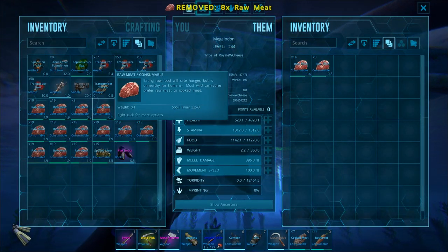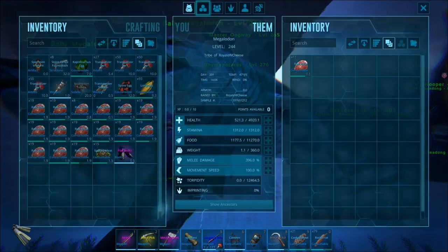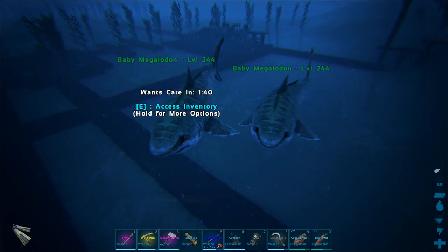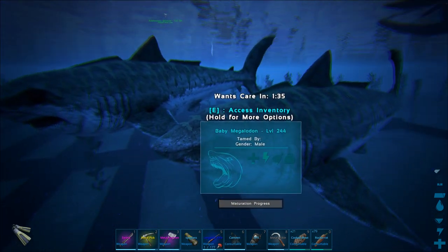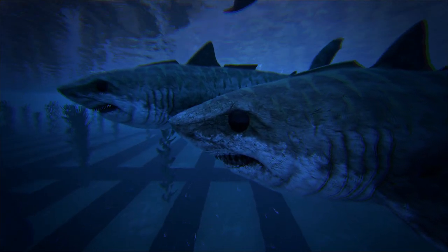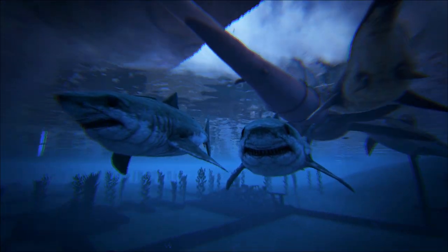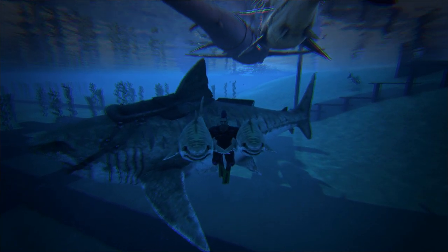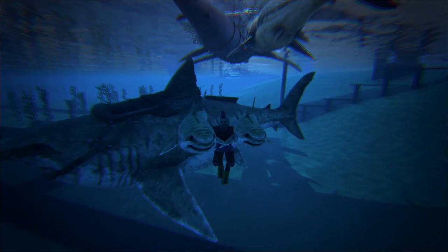We hand-feed the baby sharks for a while until they can eat off the trough. Very cool that they came out at such a great level. That's going to do it for today's episode of ARK Survival Evolved! If you enjoyed this episode please hit that thumbs up button, and for more daily ARK content don't forget to subscribe — see you tomorrow!